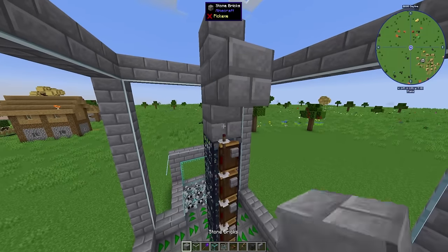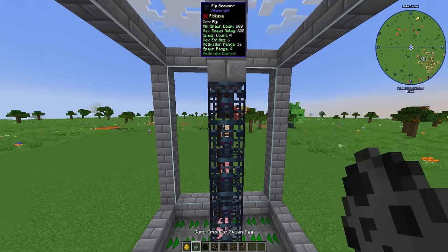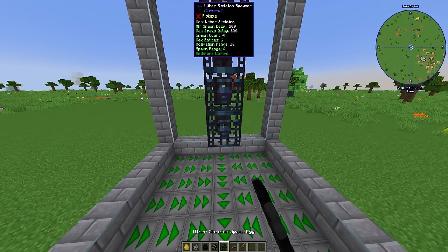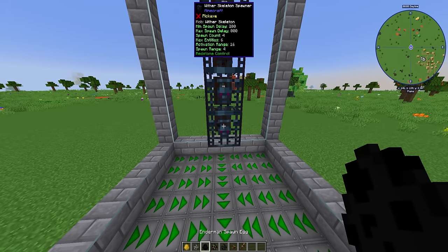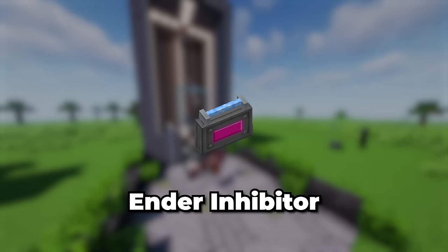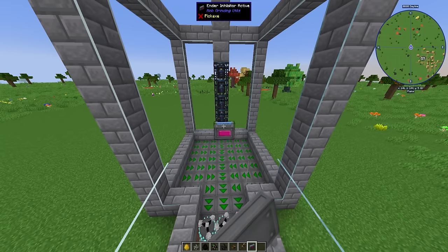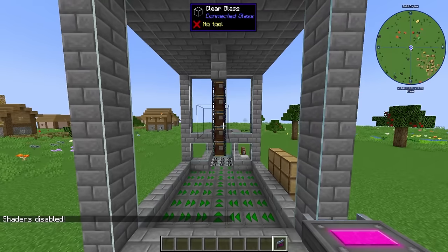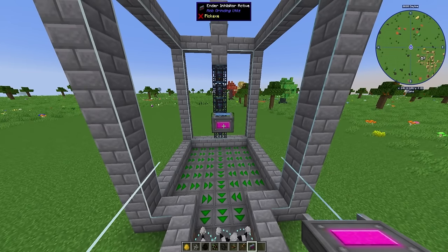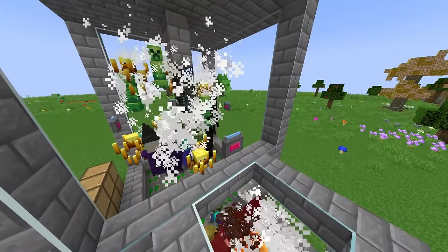Now take our five mob eggs and set each spawner to the mob you want to spawn — just right-click with the mob egg and it will change the spawner. Since we're spawning endermen, you need to make something called an ender inhibitor, which prevents endermen from teleporting away. It works in an eight-block radius, so it's probably a good idea to place two of these — one on the front and one on the back. Sometimes they're a little buggy, so make sure you turn them on and off to make sure they work properly. Also make sure not to place these inside because mobs will get caught and hung up on top of them.